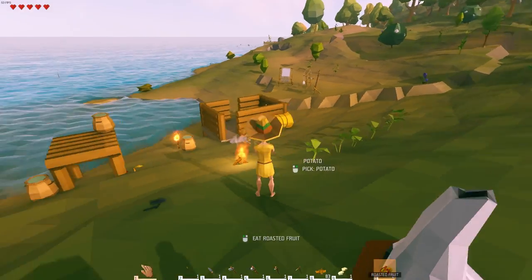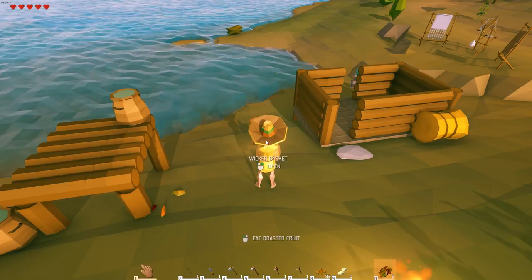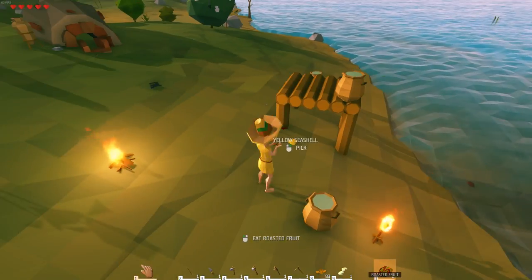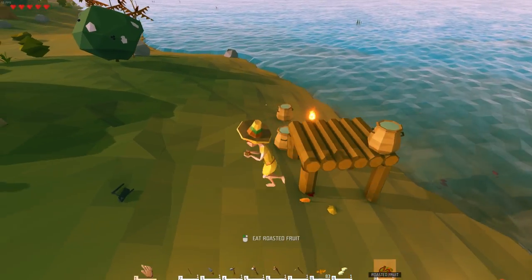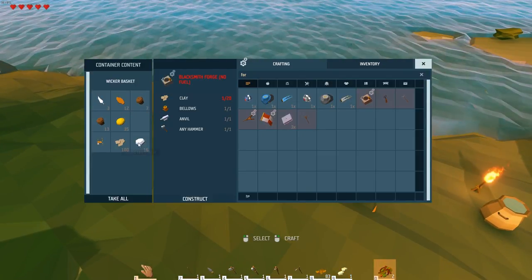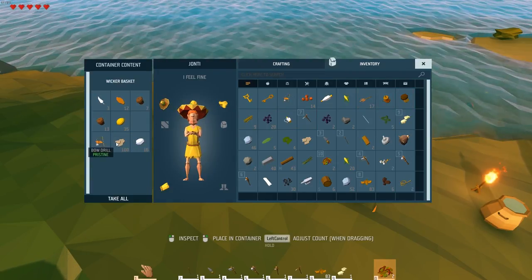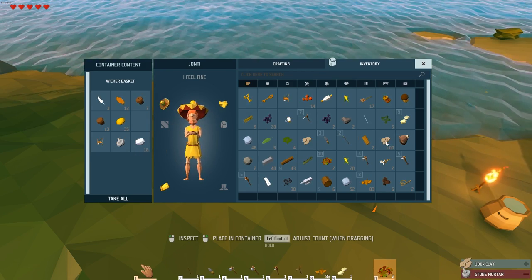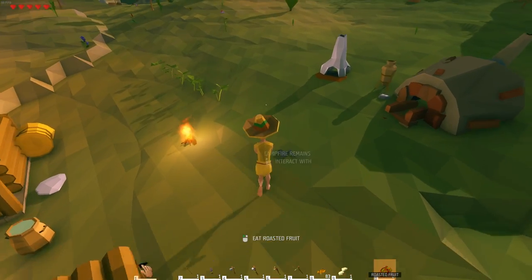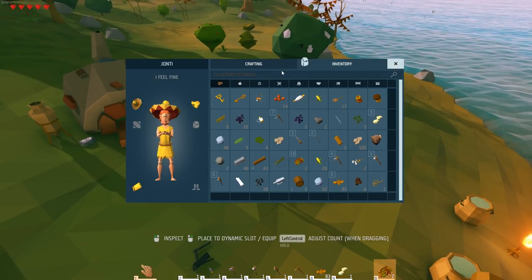So, clay - let's go and find some clay. We've definitely got clay in one of these. We've got absolutely no sorting system at all at the moment with these things - they're all just chucked in to wherever they can be. Yes, there's some clay! There we go. Let's take you out. Are we full up of stuff? Oh yeah, no that went in. Okay, so now we can craft a forge I think.